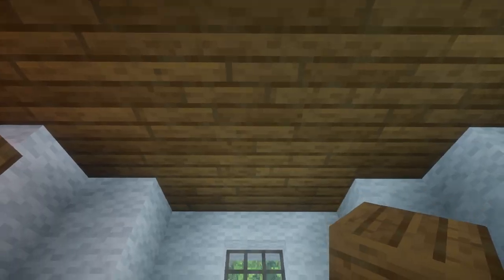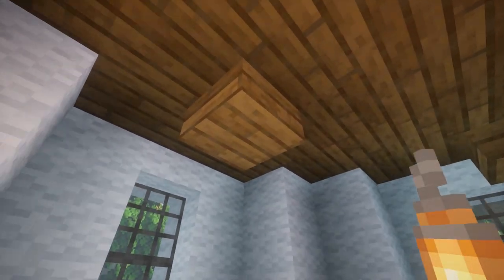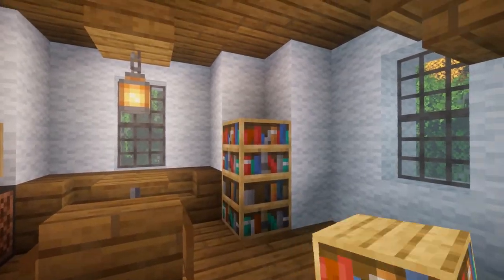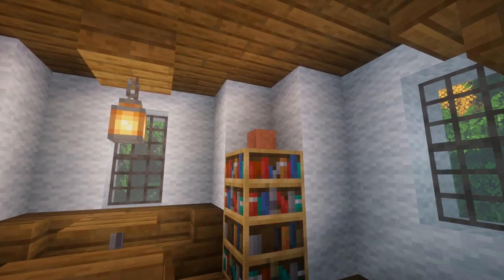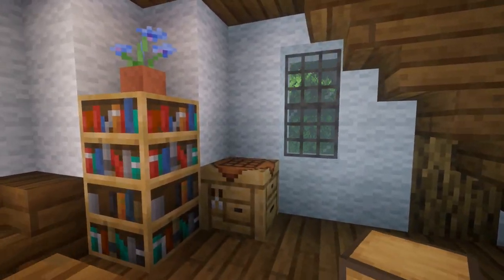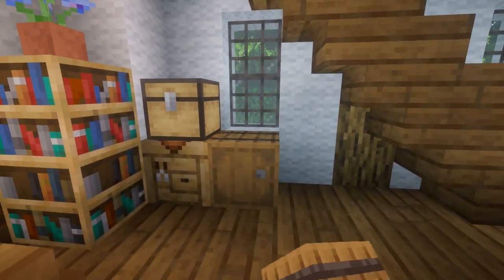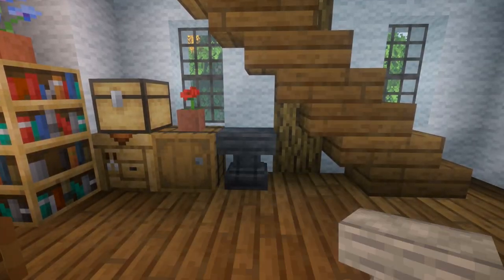Directly above the table I'm going to place a slab with a full block so that I can place a lantern on it. Next I'm going to place two bookshelves here, and on top let's go with a flower pot. Down here I'm going to place a crafting table with a chest on it. Here we'll place a barrel with a flower pot on it, then an anvil and a lantern on it.